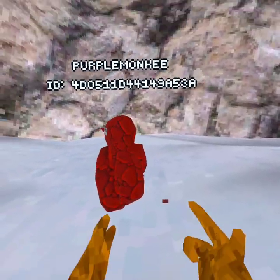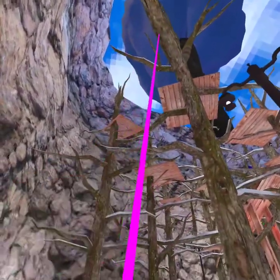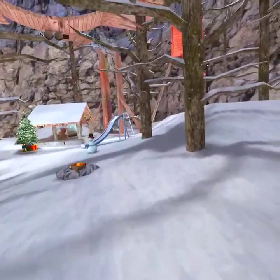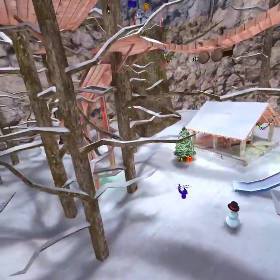Alright, we're gonna do trigger grapple. You actually have to hit your stomach to do this trigger grapple. So it's like a grapple gun kind of - it's a bit glitched, but it still works. It's hard to make and it's just hard to control.